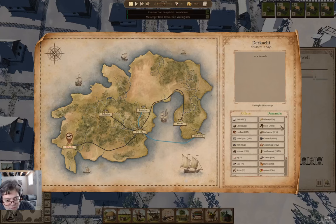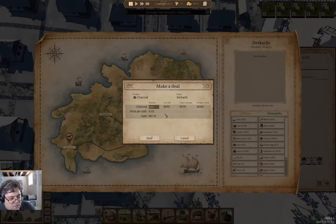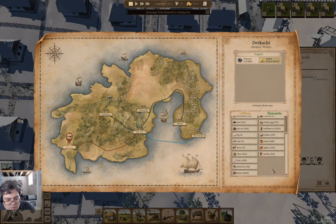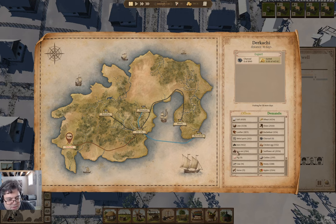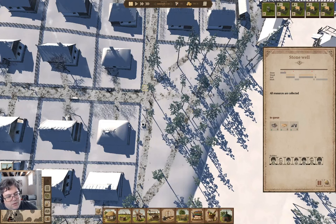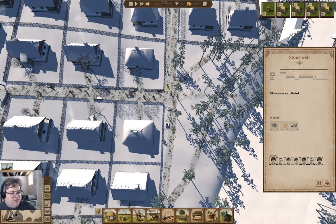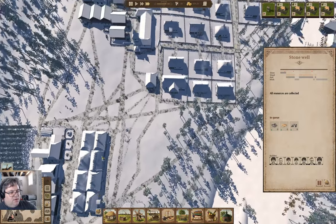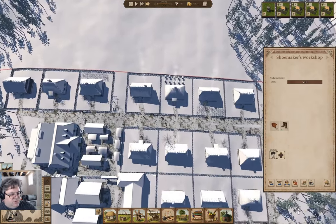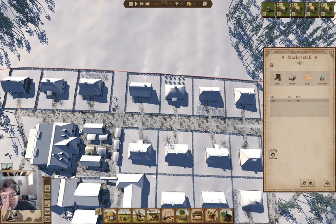We have a messenger — they demand charcoal. We'll sell them all the charcoal they want. They provide leather! That seems like something I might want — we'll buy all the leather as well. That should be a net positive, or at least neutral transaction. Just so the shoemaker here can continue making shoes.